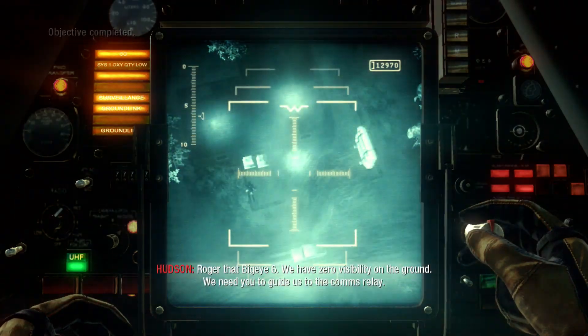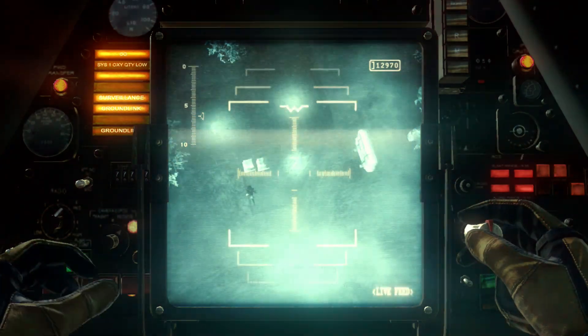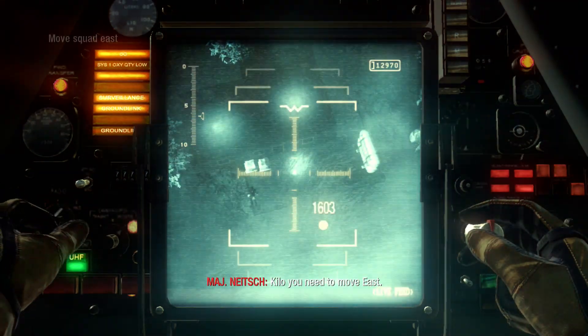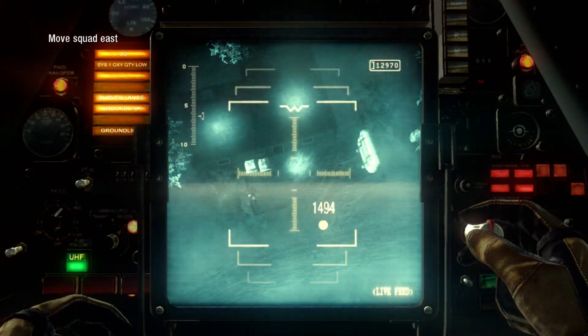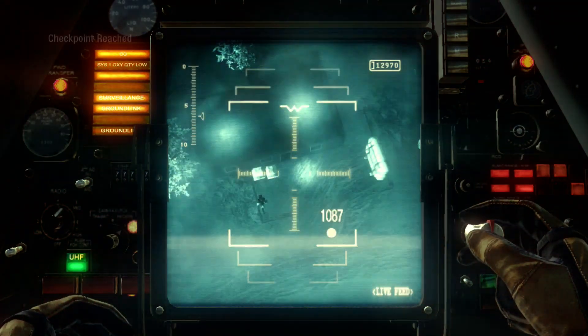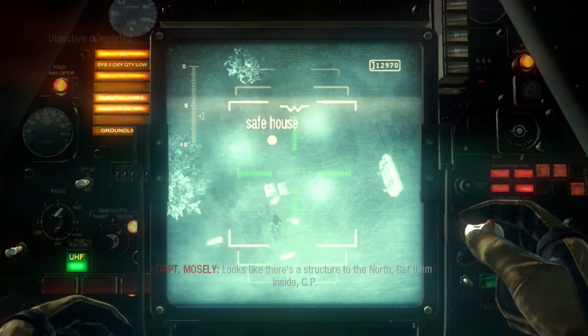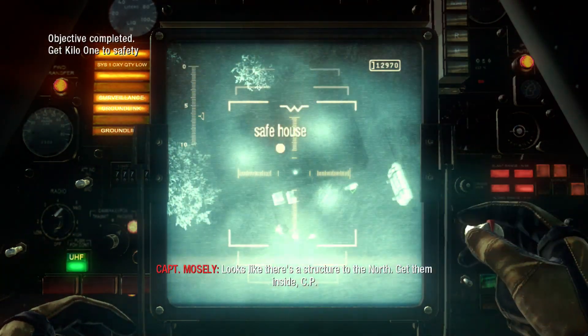Roger that, Big Eye-6. If we have zero visibility on the ground, we need you to guide us to the COMP's relay. Kilo, you need to move east. TAC recon — I see enemy vehicles inbound. Get the squad off the road. Looks like there's a structure to the north. Get them inside, CP.